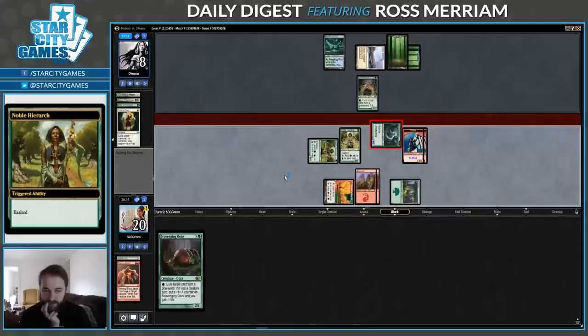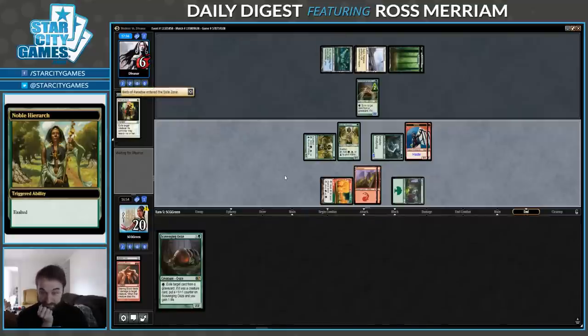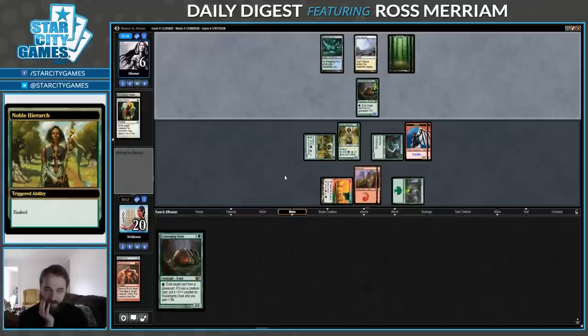Go to four. Now they'll go to six on the end step. Make a big Ooze. But they don't really have ways to put creatures in the graveyard — their removal spells are Path. So I don't think this Ooze is going to get much bigger. And that means our Geist can keep getting in.